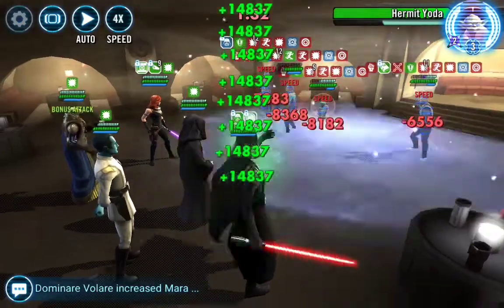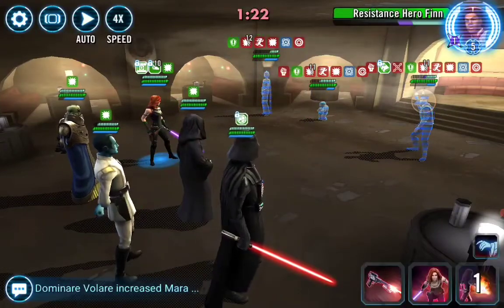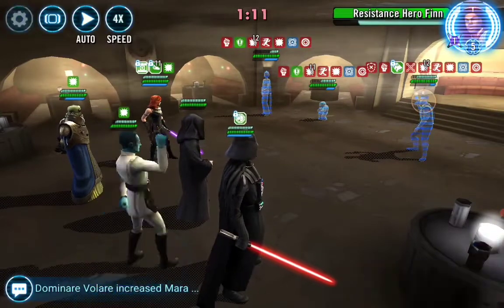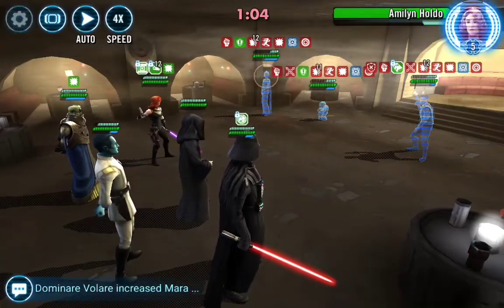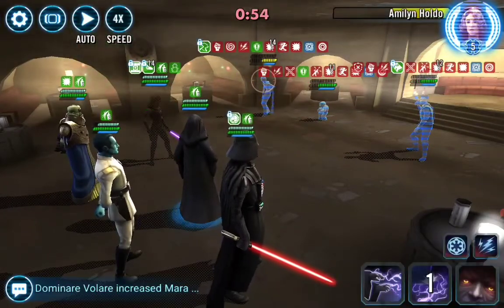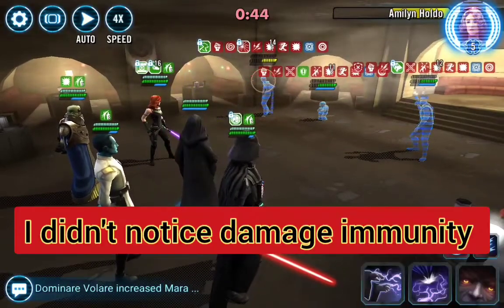All right, let's go after Resistance Hero Finn — Force Crush on Hermit Yoda. Can we Culling Blade Holdo? No, she's too thick. Culling Blade Hero Poe — nice! Let's try to stun Hero Finn and pop some more shocks. Stun Hero Finn again — very nice! Put in an ability block on Hermit Yoda, some more debuffs out there, then a basic. Let's just go ahead and refill everyone up — try to get max banners.